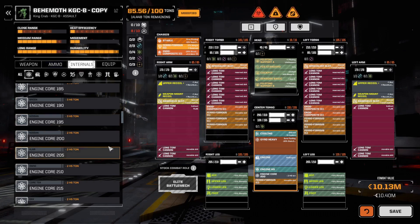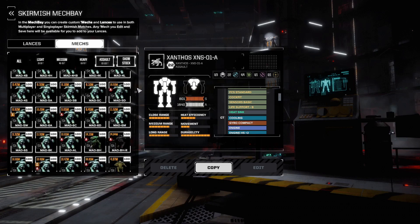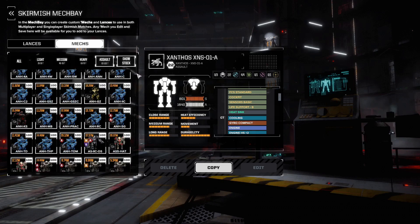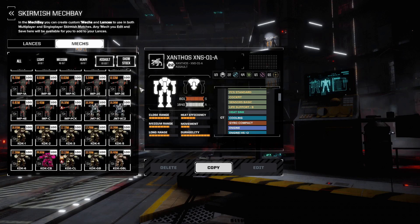Let's take a look at the quad mech — I think they're going to be the king of this video. Let's see if we can do a proper Rack 10 build on a quad. As far as I can tell, the Xantos is the only available 100-ton quad, unless I'm missing a hero mech. It's the only one I see in the list right now.